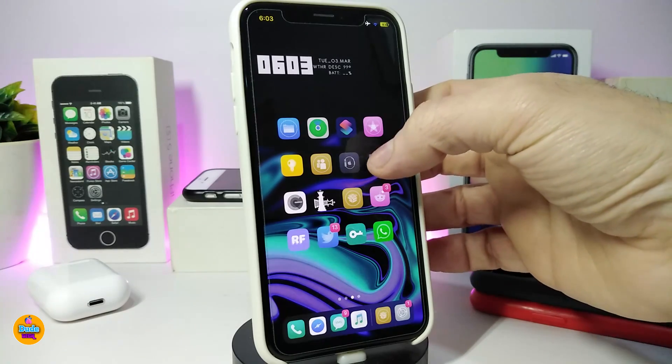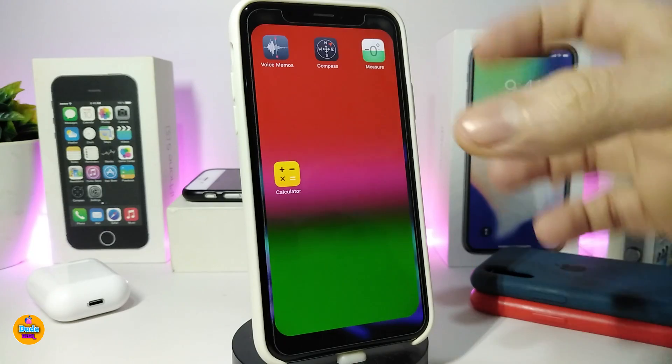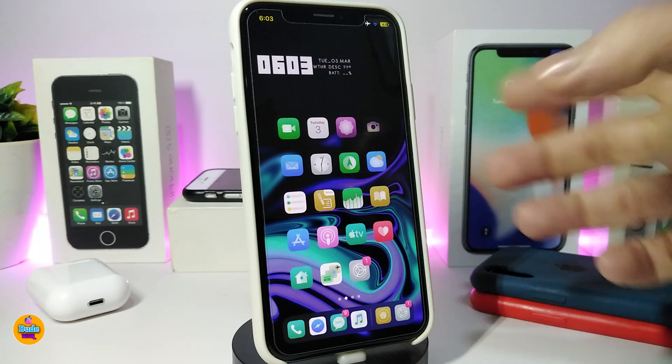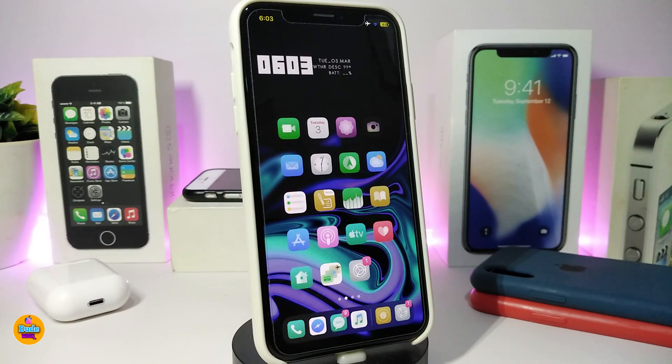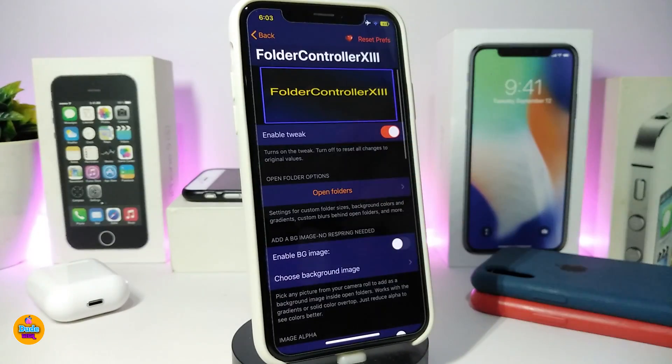The next tweak — if I launch one of my folders, you can see the background color and the interface changes that come with this tweak. Let me talk about Folder Controller 13. Navigate to its settings and tap on the tweak.